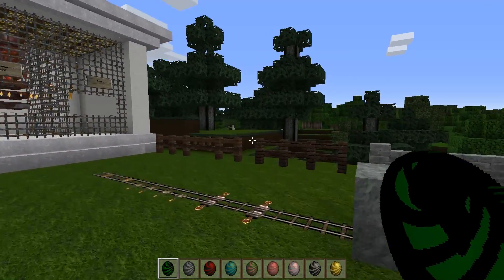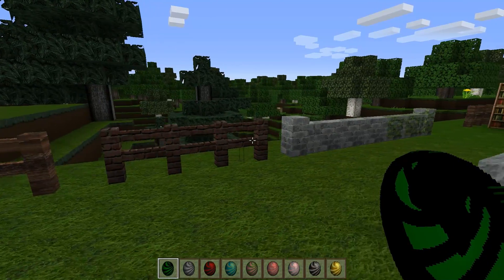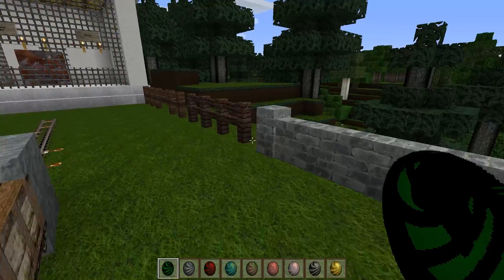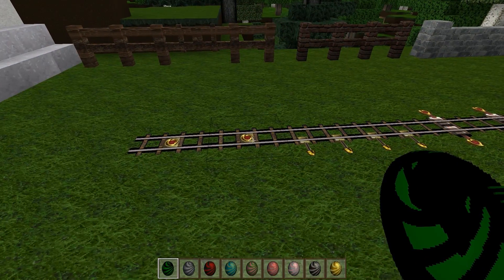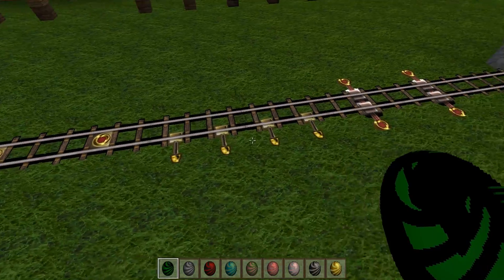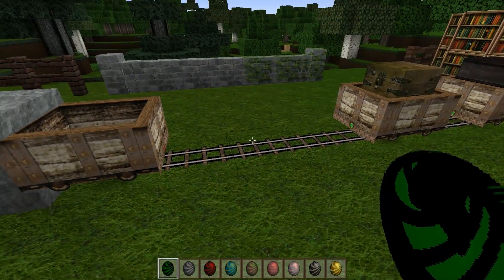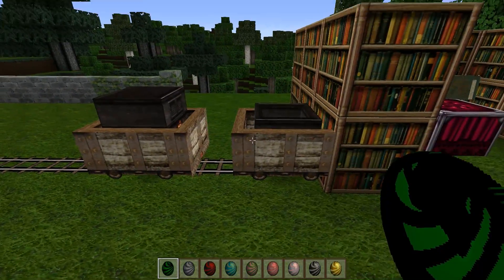Let's take a look at some of the fences and walls — they both look spectacular. And then our rail work. The rails themselves look awesome; they've got metallic gold rivets and such — looks incredible. And here are our carts, looking good as well.